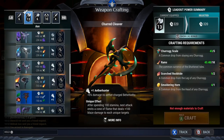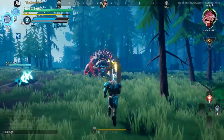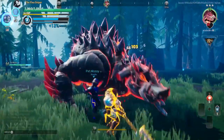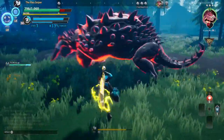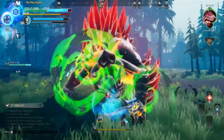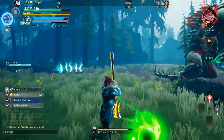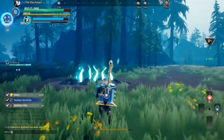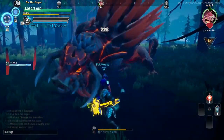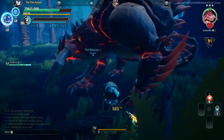Even if something isn't the most viable or meta — repeaters, for example — if you enjoy it, you can still play it. Don't just spend your aether hearts on the meta weapon of today, because the meta might change tomorrow. Make sure you enjoy what you spend them on. You don't want to craft something legendary two hours later and not be able to power surge it because you've run out of aether hearts and have to grind for more.